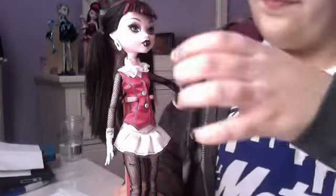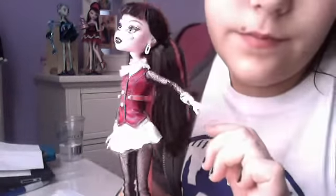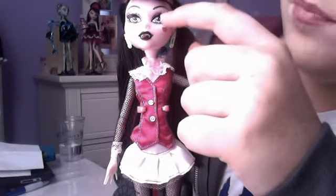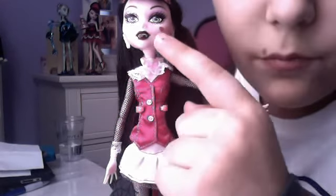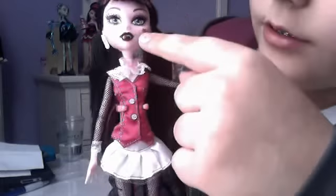So this is Draculaura. She has pigtails with black and pink hair. The makeup is pink sparkle with glitter and gray eyes. She has a heart, and the lips have fangs in a dark dark red.